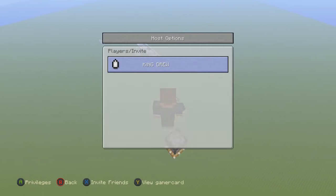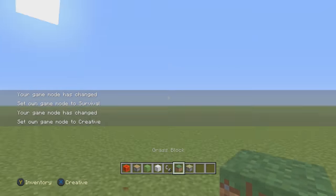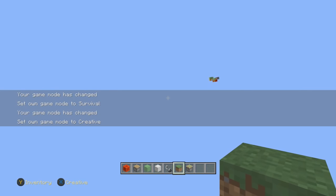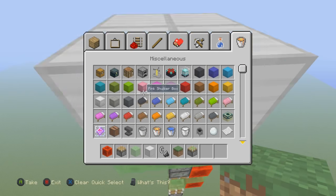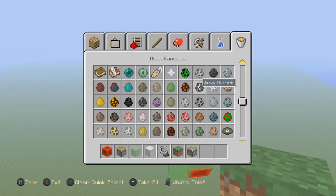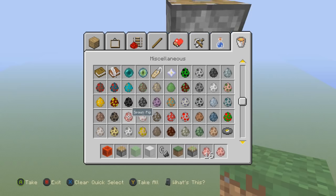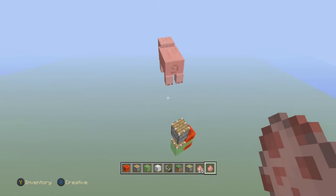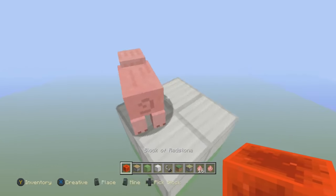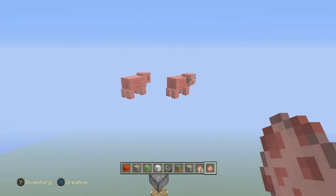Let me go into survival to show you — actually I'm taking damage, so yeah, maybe it's not a great idea in survival. We'll stay in creative. What's even cooler is I think you can actually spawn some mobs on top. I can spawn some mobs and send them all the way into space — they're just going to go up there and they're not going to fall off.